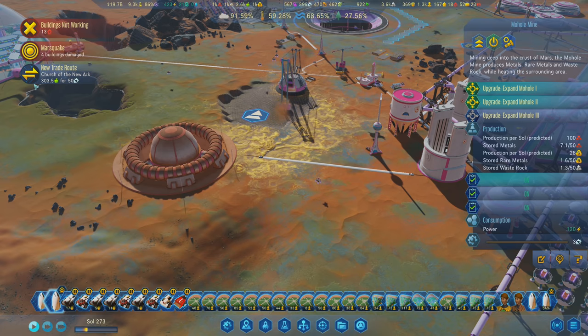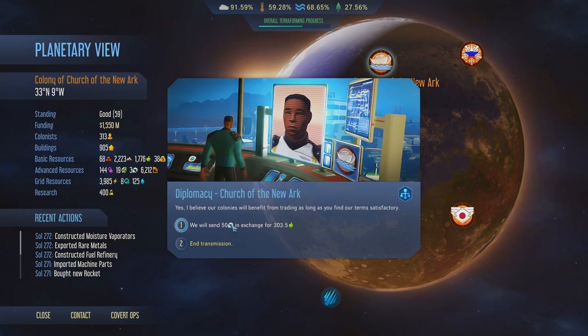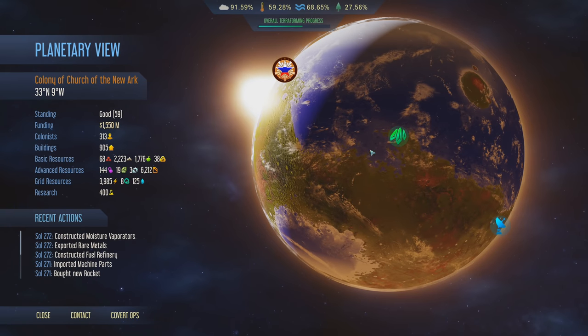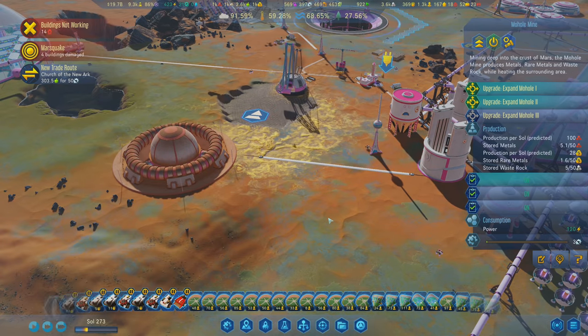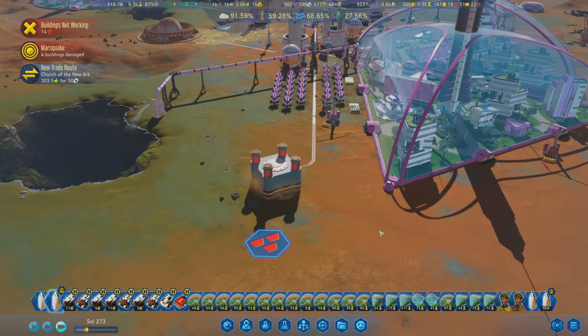The church is offering 303 food for 50 machine parts. We'll send 50 machine parts for 303 food - why do you want to do that? Because you're out of machine parts, right? Well, that sucks to be you. I have a lot of food though, so thanks - no problem. We're still doing one sol 17 hours, and we're at 68% on the water.